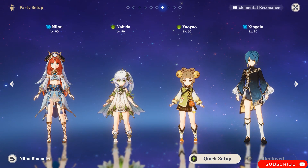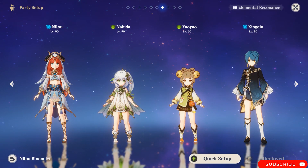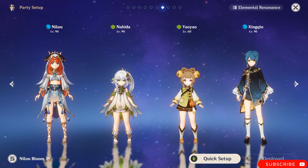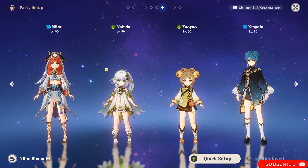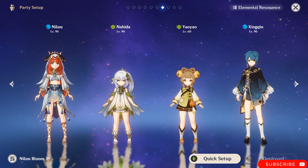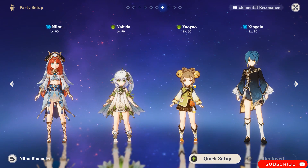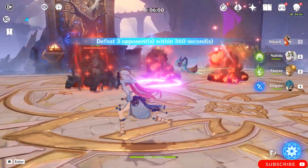For teams, I highly recommend the Nilou team that I'm showing. If you don't have Nilou, you can play an aggravate team like Keqing, Beidou, or Yae Miko. For an elemental mastery team you can play Kuki Shinobu and Raiden with her, or even a double dendro team with Nahida. You can also play with Al-Haitham in a double dendro setup with two electro characters. The Thoma version for Burgeon can also be good.